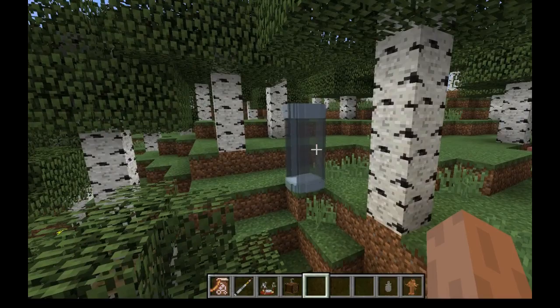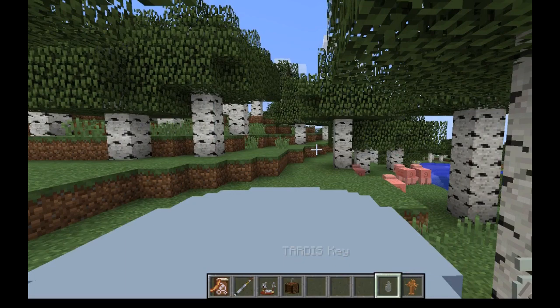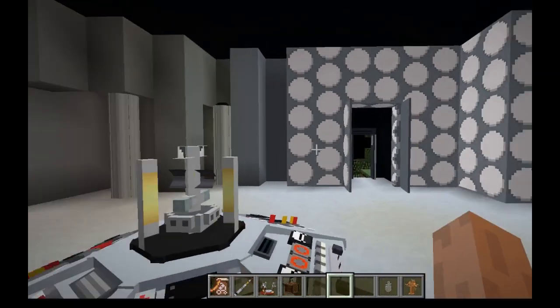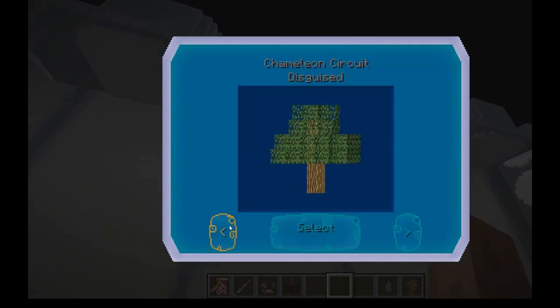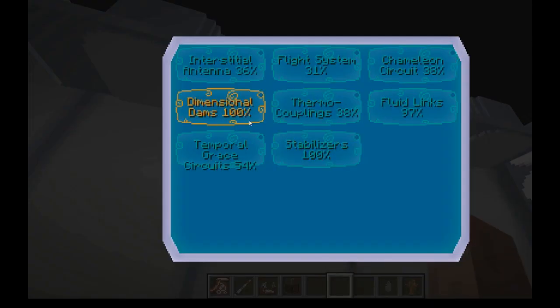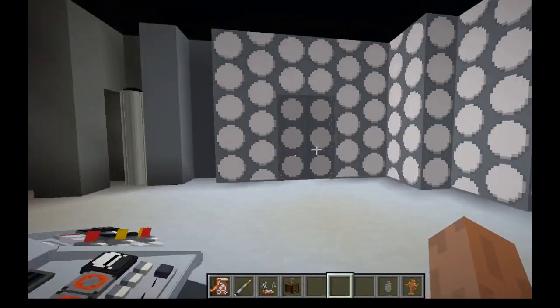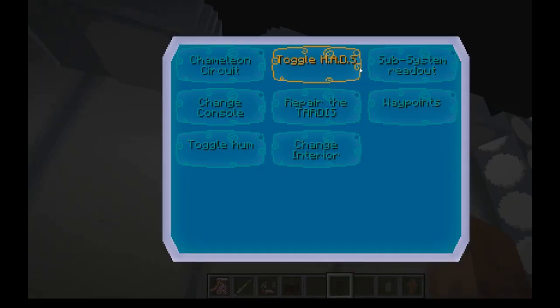Fading in when you leave is a glitch and it will be fixed. Let's talk about the monitor — this is one of the single most important blocks in here. Currently there's the chameleon circuit: everyone loves it. You can choose any exterior box you want, just so long as the chameleon circuit subsystem health is not zero. It will wear down while flying.